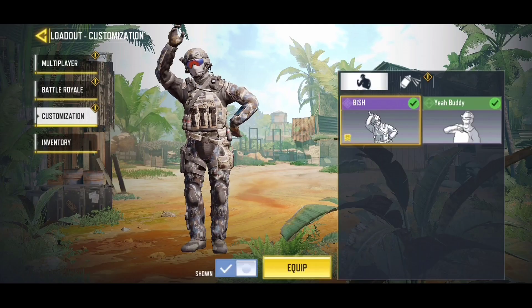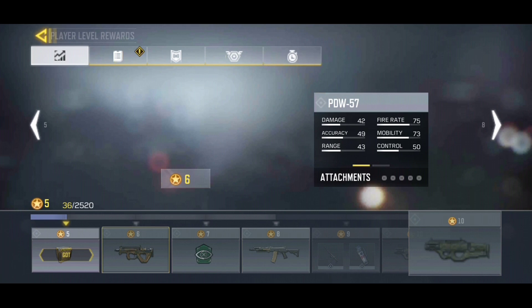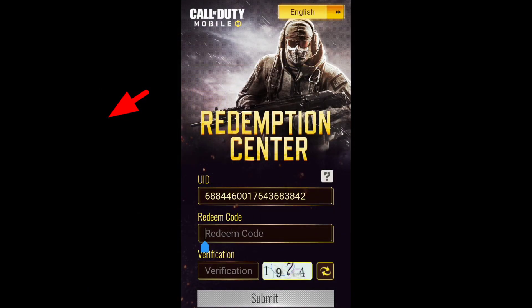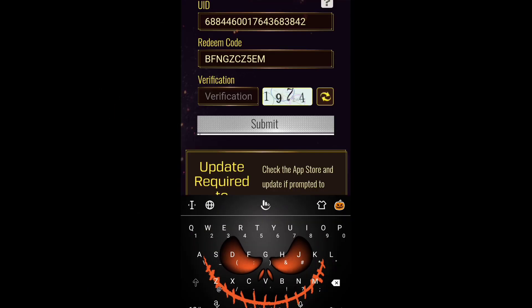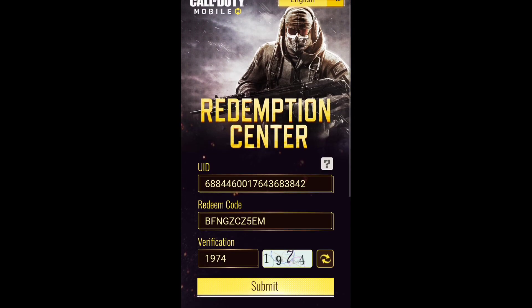The link is in the description. First, we need to copy our user ID, which can be found in the player profile. After you copy it, go to the redemption center so we can start redeeming our emote. Paste your user ID and also the redemption code that we need — take a screenshot if you want.